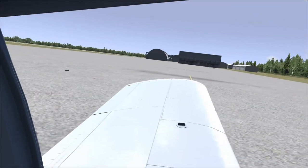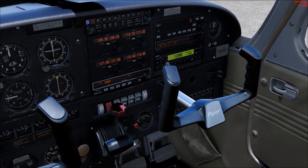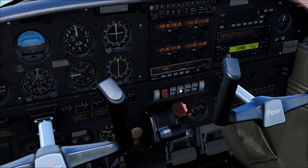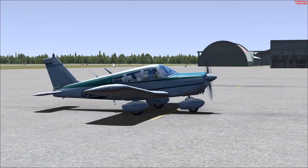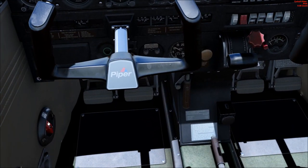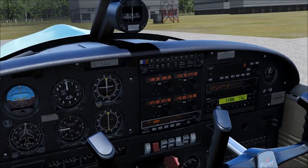Looking around, I can see another Piper and a Cub over there. Fernandina is usually a pretty busy airport but we don't have the same traffic levels as FSX. I need to familiarize myself with this plane - there's my RPM gauge. Let's bring the fuel mixture out for ground ops. Landing lights, beacon lights should be on - that should be part of the checklist. Pipers are a bit weird with where they put their strobe lights, especially these old ones.